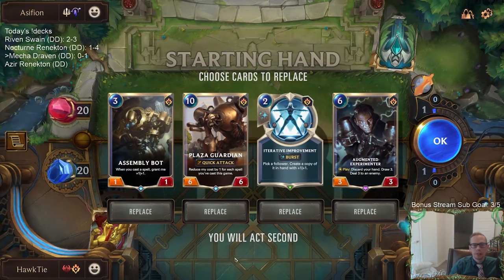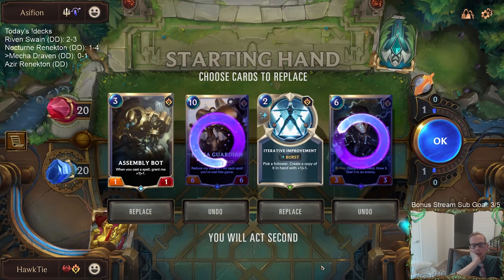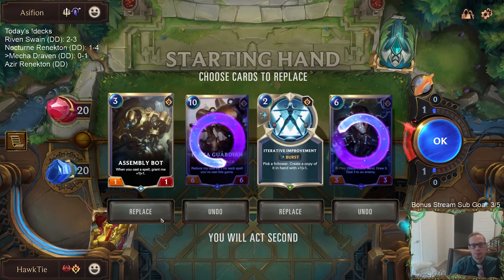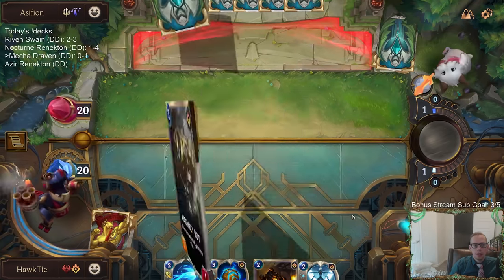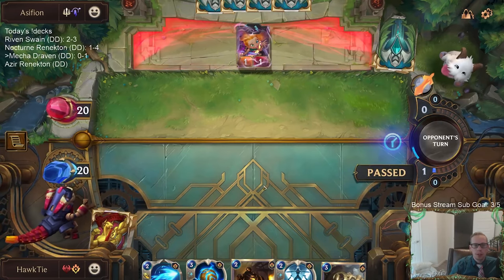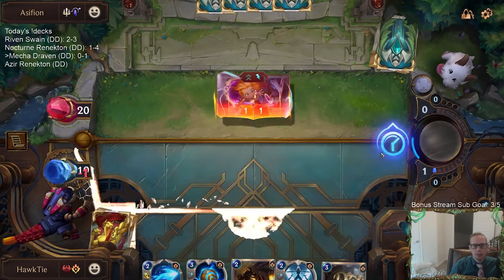Okay, Demacia Targon. I mulliganed Assembly Bot — it has a lot of potential but it's not my favorite thing against Screeching Dragon. I like this hand more. I was worried about Turn 1 Zoe — if they go Turn 1 Zoe, we're kind of dead. So I wanted to find the Death Ray for Turn 1 Zoe. We at least have Mystic Shot, which is a little too slow for Turn 1 Zoe.